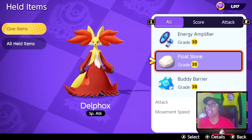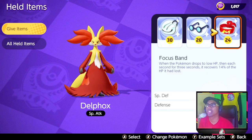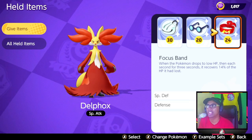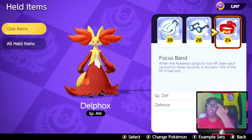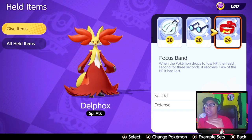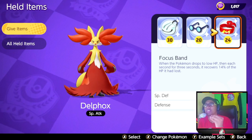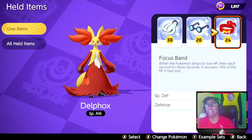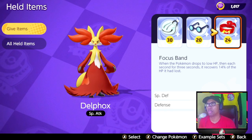The last item — and I'll explain exactly why we're getting this — is the Focus Band. Focus Band applies special defense and defense naturally, as you can see here, but it also gives the added effect of when the Pokemon drops to low HP, each second for three seconds it recovers 40 percent of the HP that it had lost. I'll go straight into the move set so you guys can understand why I'm using this item specifically.